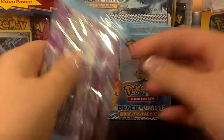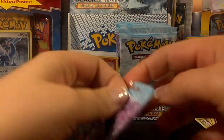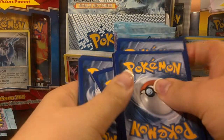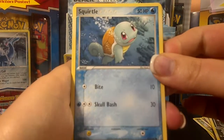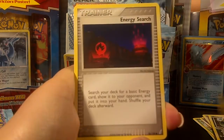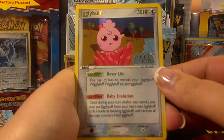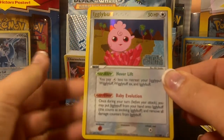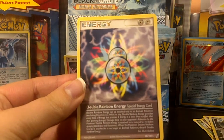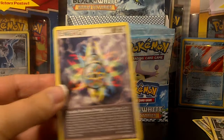And the final pack, number three for tonight: Squirtle, Diglett, Duskull, Treecko, Energy Search, Warp Point, Gulpin, a Reverse Igglybuff which is a rare — I did get this as a rare card yesterday, so this would be awesome to have as a reverse. And the rare itself is a Double Rainbow Energy, which I just pulled the reverse of here. But I do already have this one, so the regular one will be up for trade.